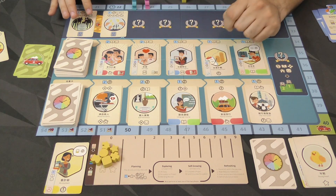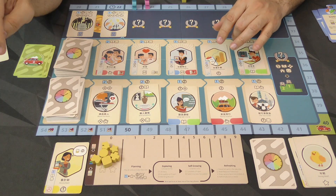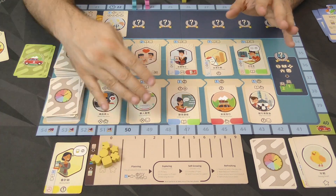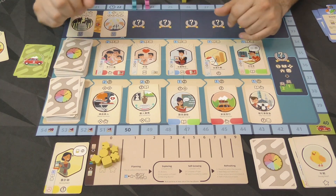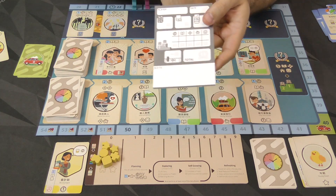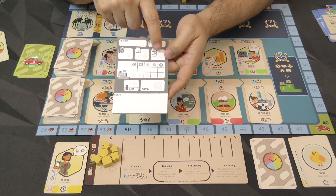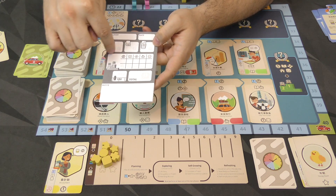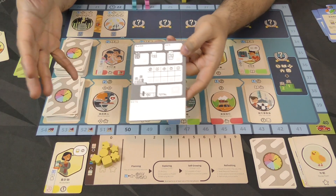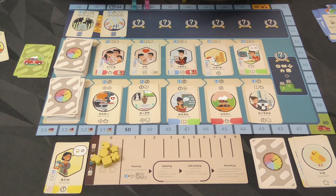If you go past 50 — which is meant to be when you retire — you're going to lose some victory points. In my last game, I got all the way to 53, which means I lost six points at the end of the game. Not ideal, but I needed it to accomplish something. You're going to use a scoring pad to figure out all your victory points: these for life achievements, any cards in your deck that score without being in the CV, the cards in the CV that score, and then five points for first and two points for second for having the most of each kind of symbol. Lose points for being above 50, figure out your total, and you've got your winner.